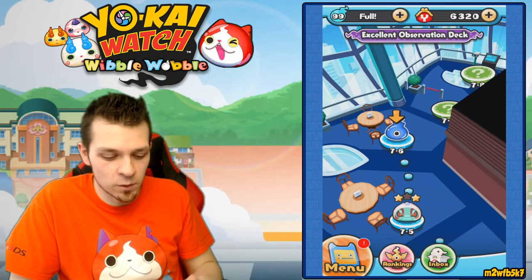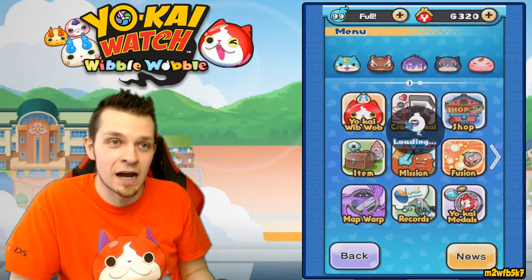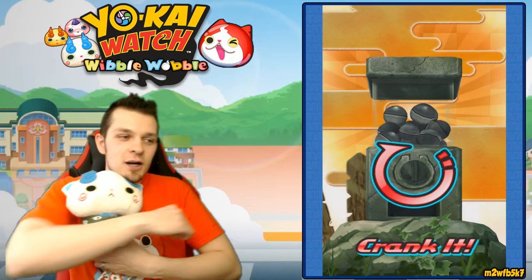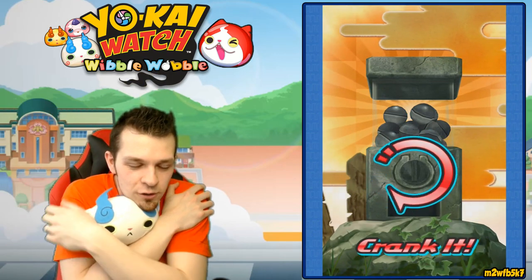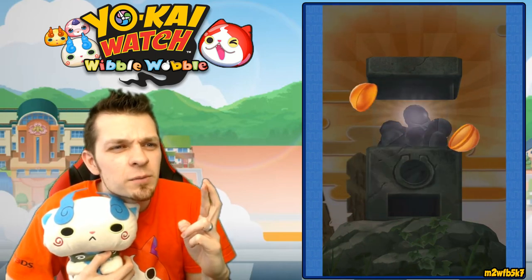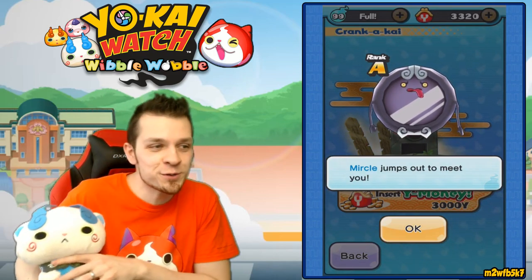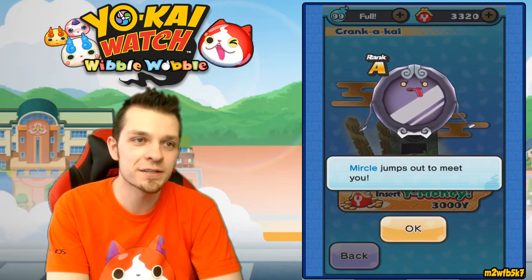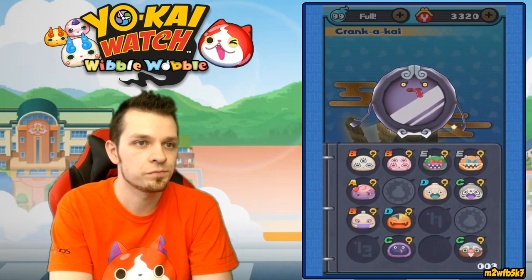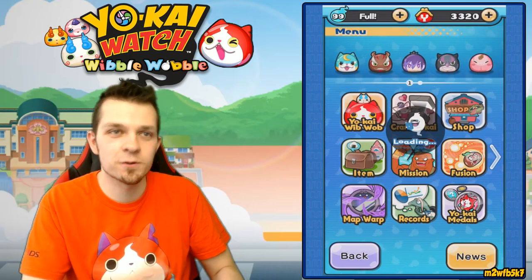Alright ladies and gentlemen, that is the final level. On the next episode we're going to do 7-6, 7-7, 7-8, 7-9, and 7-10. But before we end the episode we're going to spend some money on the Crank-a-kai - 3,000 Y-money. We're going to call our friend Komasan to help us out. Come on Komasan, I need this right now - give me Cruncha please. I'll take Merkle - I don't have a Merkle, so good job. Oh my swirls baby - you don't get thrown behind me like Robinyon did. I'll take a Merkle.